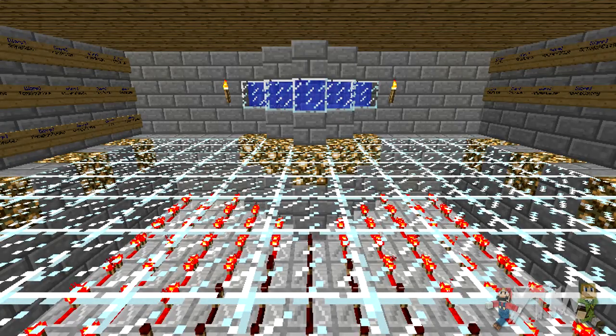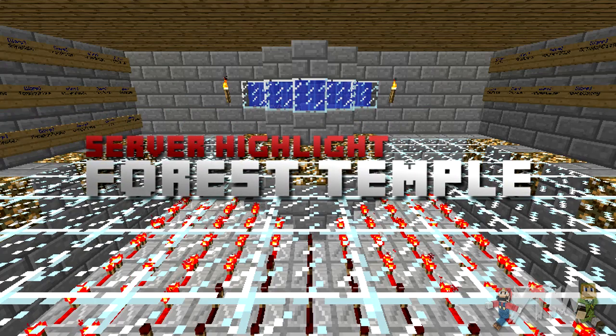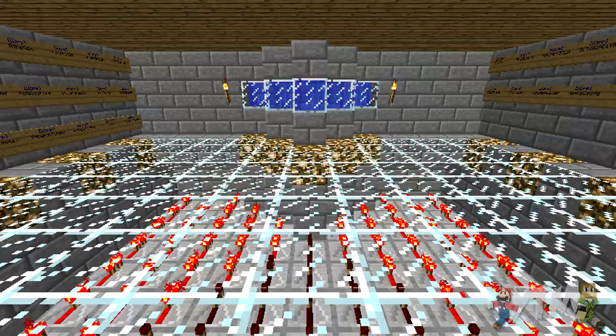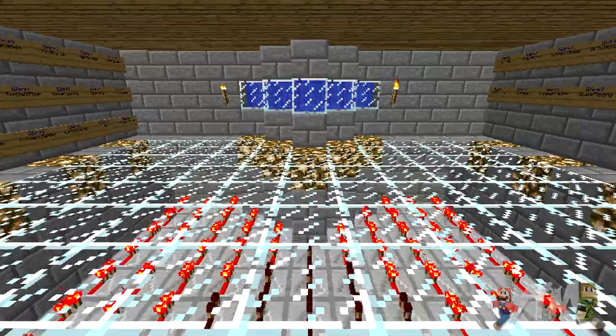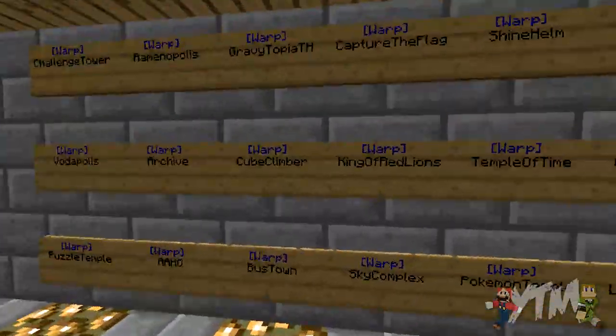Hello, guys, and welcome back to another server highlight. We're in the warp directory — we've got redstone beneath us, water in front of us, and signs on the left and right, meaning it's another server highlight. So I'm going to go to the left this time on the newer updated style board.